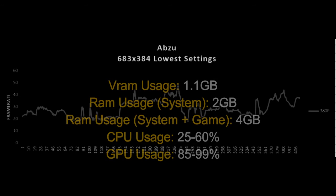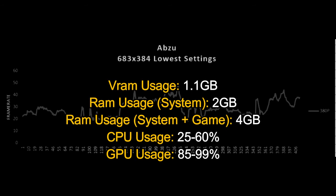The VRAM usage, since the resolution was lower, stood at 1.1 gigabytes. I got 4 gigabytes of RAM used — I think this game should run on laptops like this with 4 gigabytes of RAM. The CPU usage was fine, but there is a curious thing: I got bottlenecked. This is not usual, and it happens on my desktop too. I think there might be something wrong with this game's performance pipeline, and I believe it might get fixed.